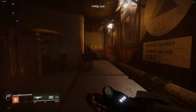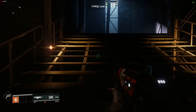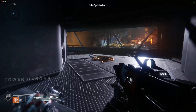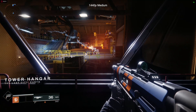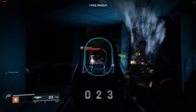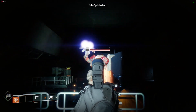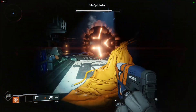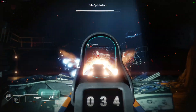I recorded the gameplay making sure the frame rate counter was enabled. At various points during the mission for each test I would stop the gameplay playback and record the frames per second. I also reviewed the footage to find the two points where I could record the maximum and minimum frames achieved. The maximum frames per second was at the first encounter with the flying Cabal Centurion.